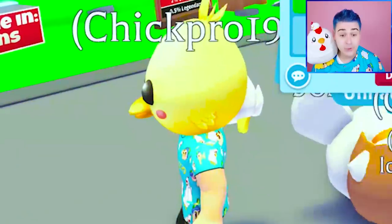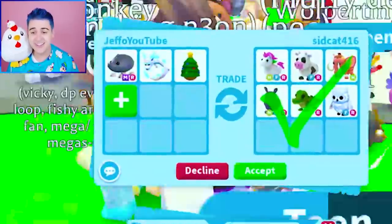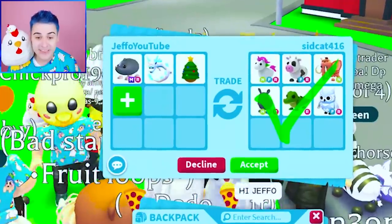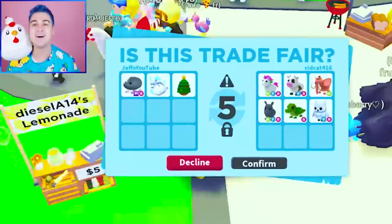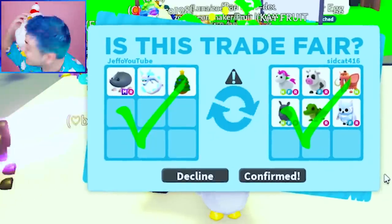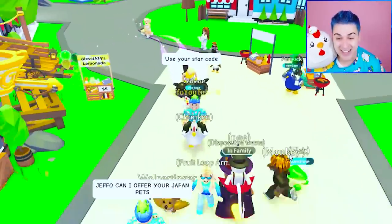They just put up a neon blue dog. This person's wearing my merch but their head is a chick egg — is that Chick Junior? This guy's dressed like me too — everybody's dressed like me! They're going through with it! Everybody's got Froot Loops in their name. I could not ask for better fans — you guys are the best. They did it immediately! So we traded all 12 mega neon Japan egg pets in this video!